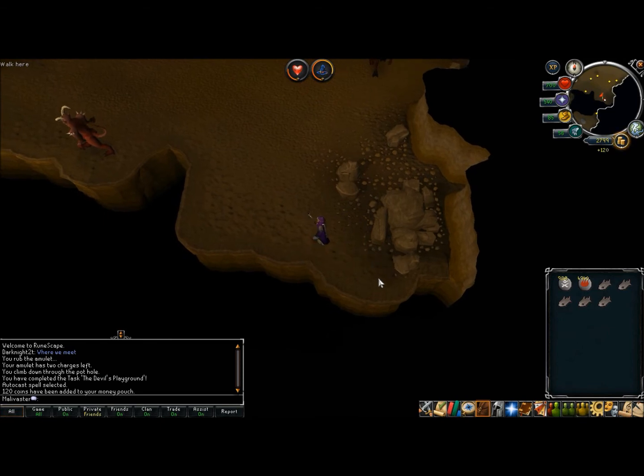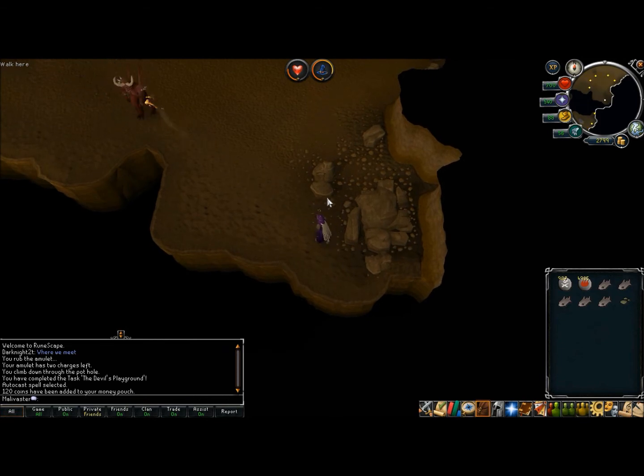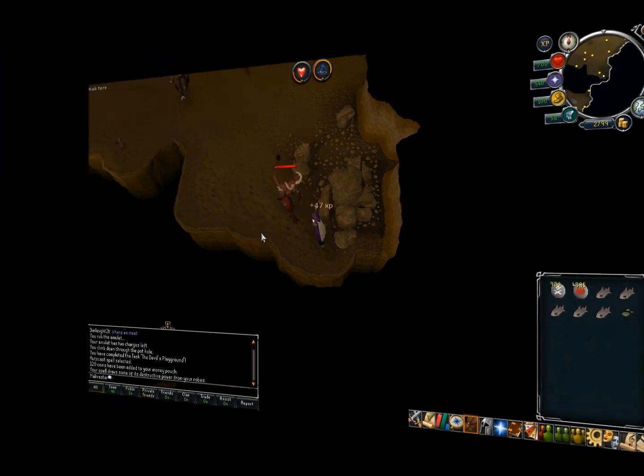Lesser demons do have pretty good drops, especially for free to play. For members, there's probably some other monsters that have better drops, so you're probably going to train somewhere else. Although they're not very high leveled, so it kind of depends on your level and really what you're interested in. That's about it for lesser demons — let's move on to some other methods.